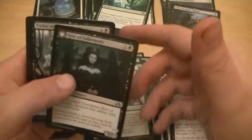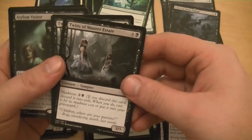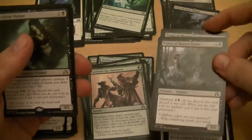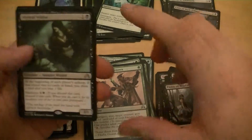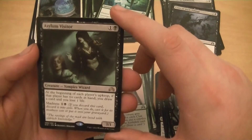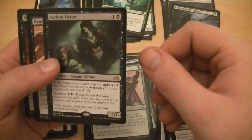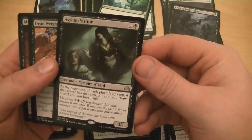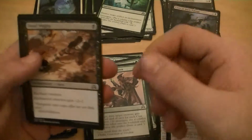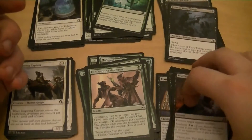Hair of the Falkenrath - I like her, she's going in. Twins of Morer Estate - I can cast them for three, I just have to wait a turn, and three for a 3/5 - that's pretty good. The Asylum Visitor - 3/1 for two, at each player's upkeep if a player has no cards in hand I get to draw a card and lose a life. Madness cost of two. Deadweight - I love it. Murderous Compulsion - I get to kill a card. Alright, so these are no's.